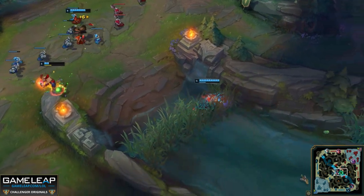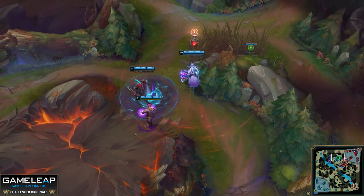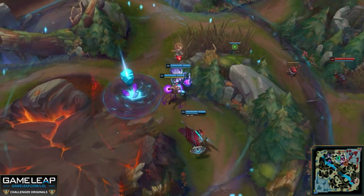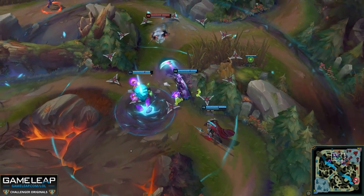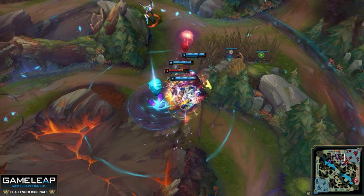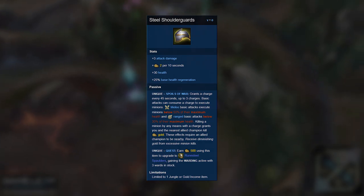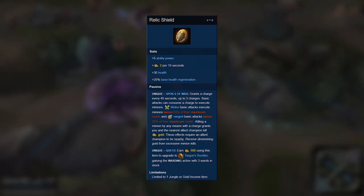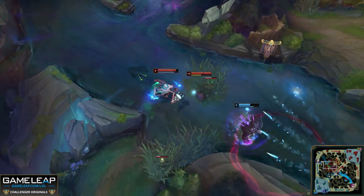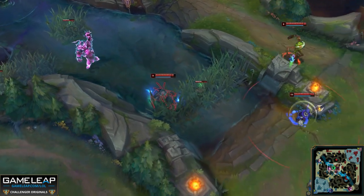This leaves you with an interesting choice for your first item. If you want attack speed because you're playing against a shorter-range or melee support, you can take attack speed in minor runes and go Steel Shoulder Guards. But if you're going Adaptive Force in minor runes, you probably want Relic Shield — that way you get ability power instead of attack damage. It might seem weird, but Thresh's ability power ratios are actually pretty good, and just a little can be the difference between winning or losing early.